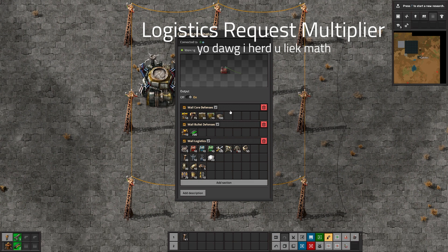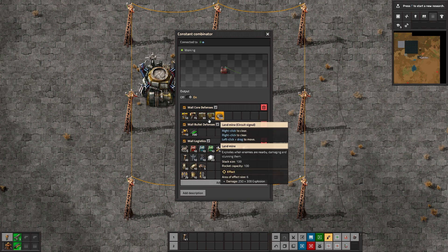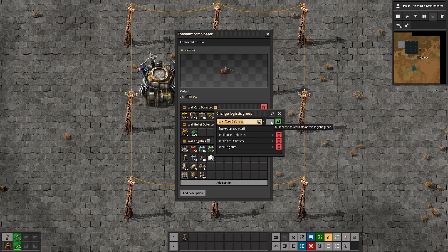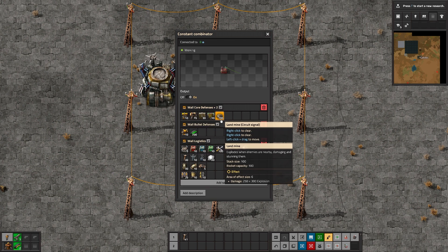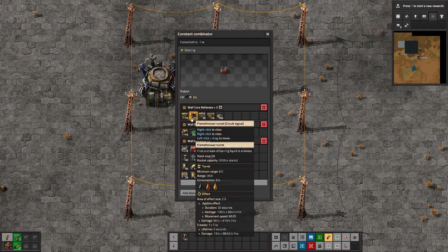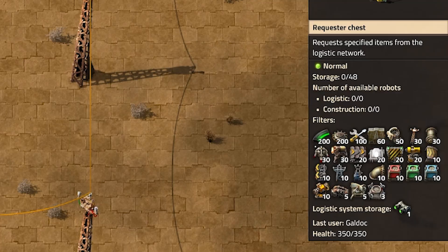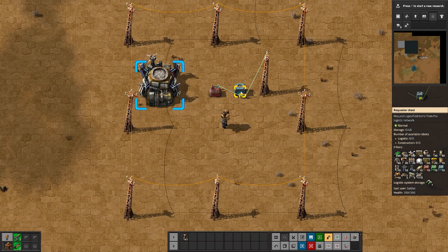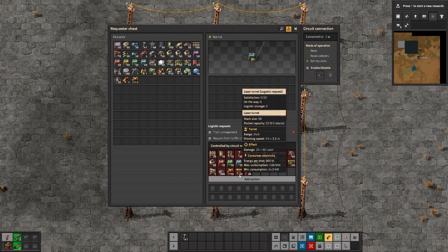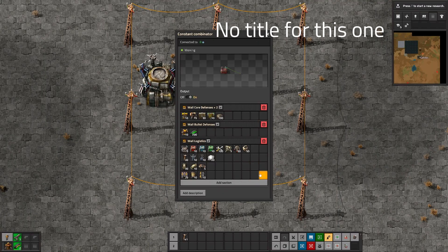Let's say I have a particularly large section of wall — this section has 20 laser turrets and 30 flamethrower turrets, basically double whatever the blueprint was. I can go in here and set this to a times-two multiplier. You won't notice the numbers here change because this is the core group — this is going to change from combinator to combinator, or from section of defenses to section of defenses. What you will notice is that now if you look at the tooltip, I'm requesting 20 laser turrets as opposed to the 10 listed here. I have 20 being sent as a circuit signal, and if I click on the chest you'll see 20 listed. You can also turn requester chests on and off by some sort of circuit condition.